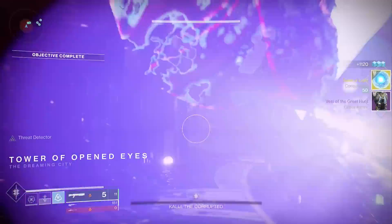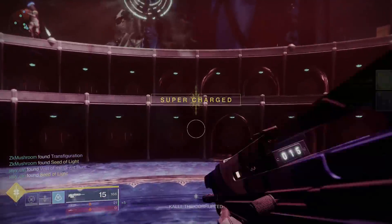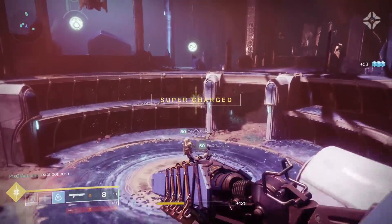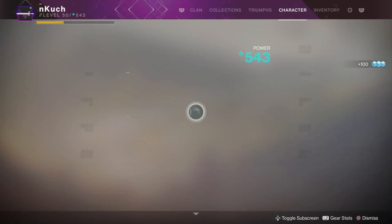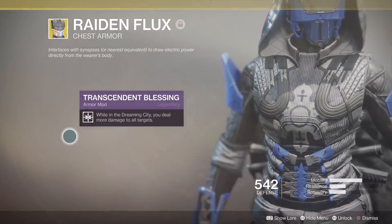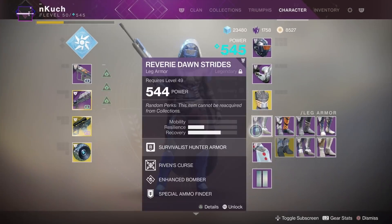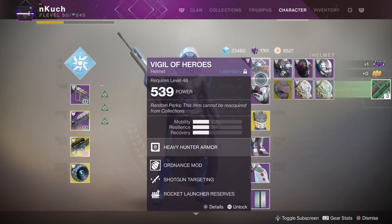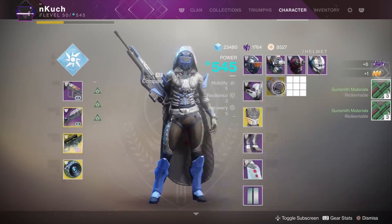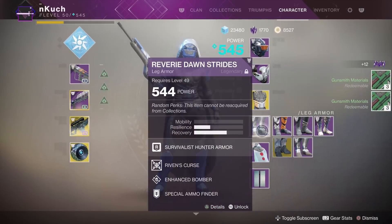As soon as you get to power level 560, the first thing you want to complete is the Last Wish raid for maximum efficiency, as it provides the biggest boost as quickly as possible. The only instance where you may want to hold off is if you have gear staggered across 15 different power levels — going into the raid in that state can really hurt you. When you're above 560, load up a nightfall with easy burns and farm it with a high-powered team.